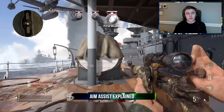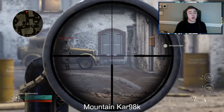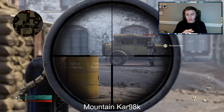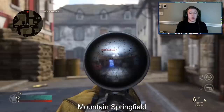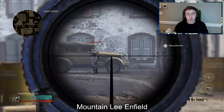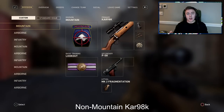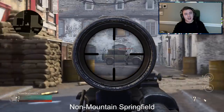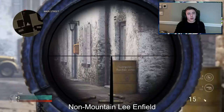The Mountain Division is supposedly the main division for sniping. If you don't know what it does, it allows you to hold your breath — you can't do that in any other division. When you hold your breath in Mountain Division, you actually get aim assist on the sniper, but it's not there when you're just running around. Even with Mountain Division, if you're not holding your breath, there's zero aim assist. But when you hold your breath and drag over someone, you have some slight aim assist. I don't think it's that helpful though, because you don't have time to hold your breath when you're quickscoping — and you're throwing off every other shot.